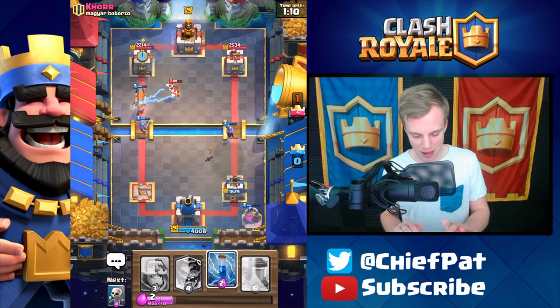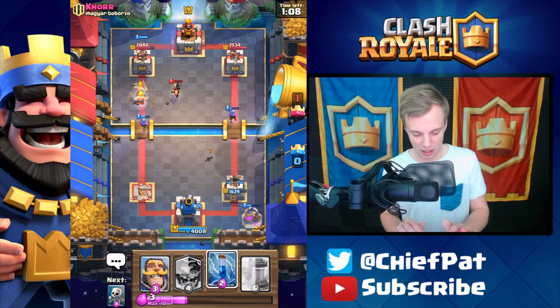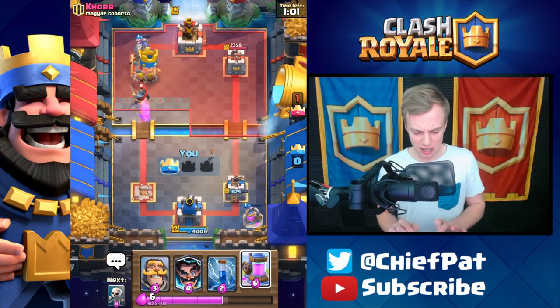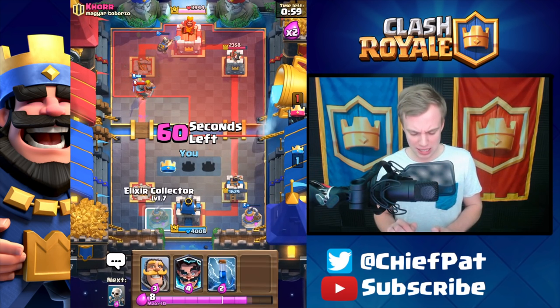Here it goes. Electro Wizard's going to stop that Battle Ram, unfortunately, but the Musketeer's going to kill that Electro Wizard. Look at all of the damage on that side of the map — that tower is getting blasted right now. This is the best deck inside of Clash Royale. I never doubted it.